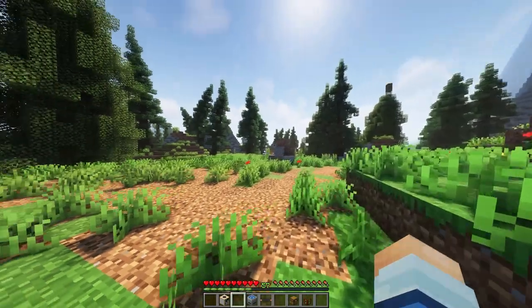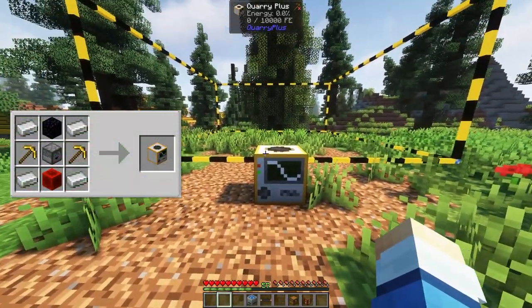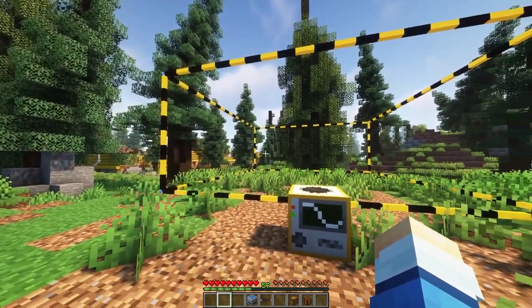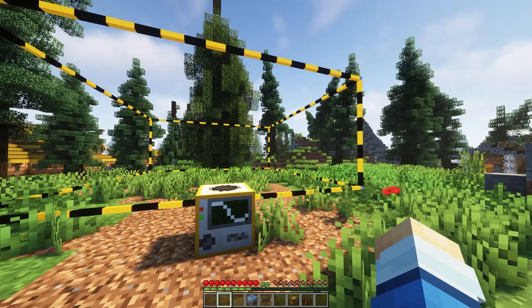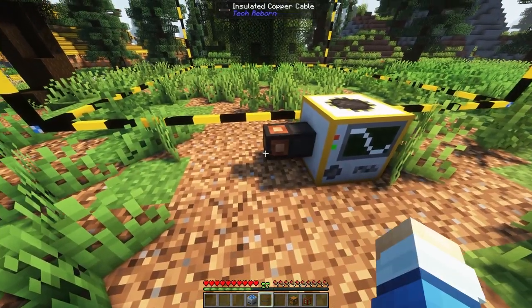With that out of the way, let's get started by creating our first quarry system. The first block you will need to craft is the Quarry Plus block. Once placed, you'll see the quarry frames are outlined in a yellow and black line — this is the section that the quarry will be mining inside.